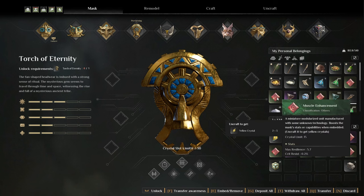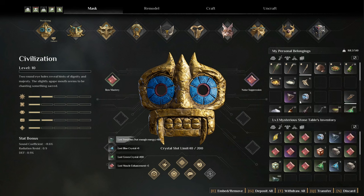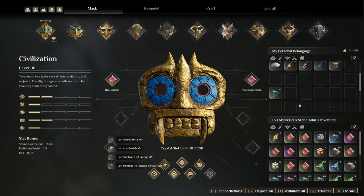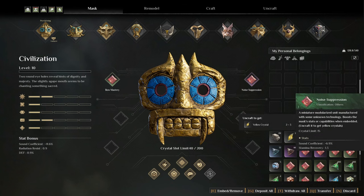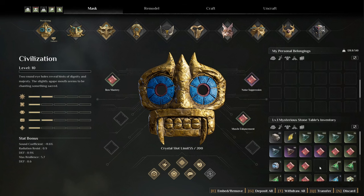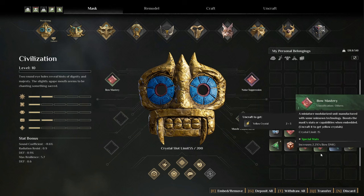Let's drop all of those and see what we can put on our mask. I don't know what to do with those, so I'll just drop them. Sort please. We have no suppression free, bow mastery 1. No suppression free, no suppression 1, muscle instant enhancement level 1. Bow mastery level 1 - I put that one on. We got it, perfect.